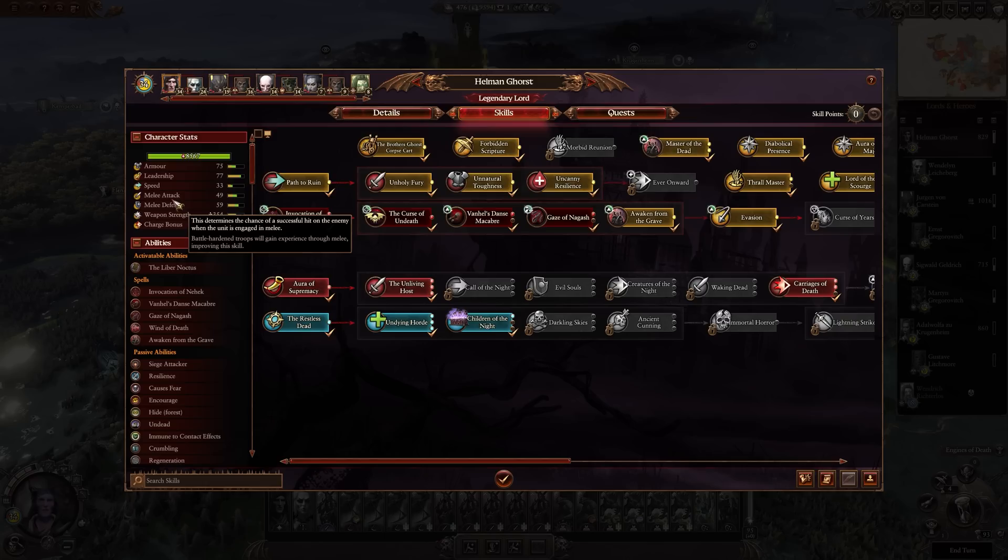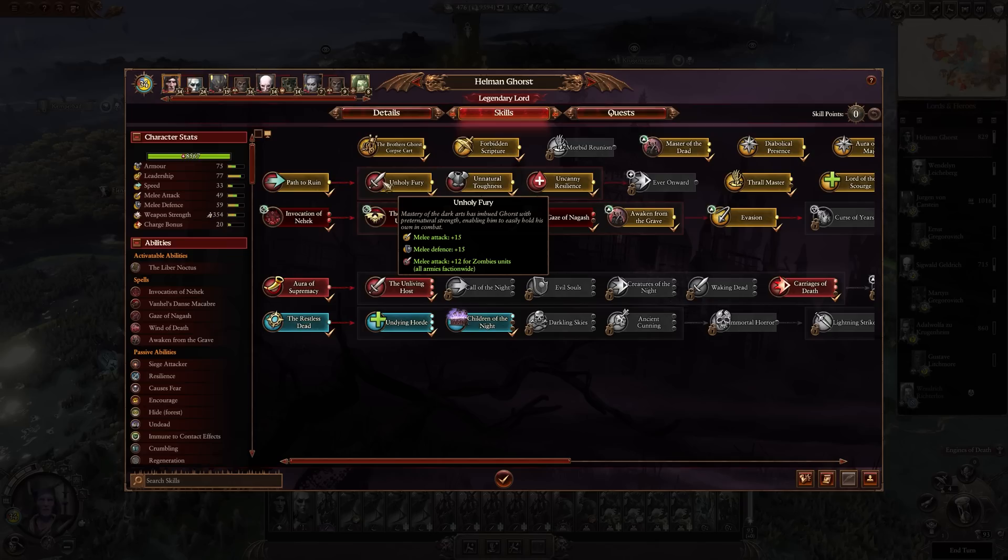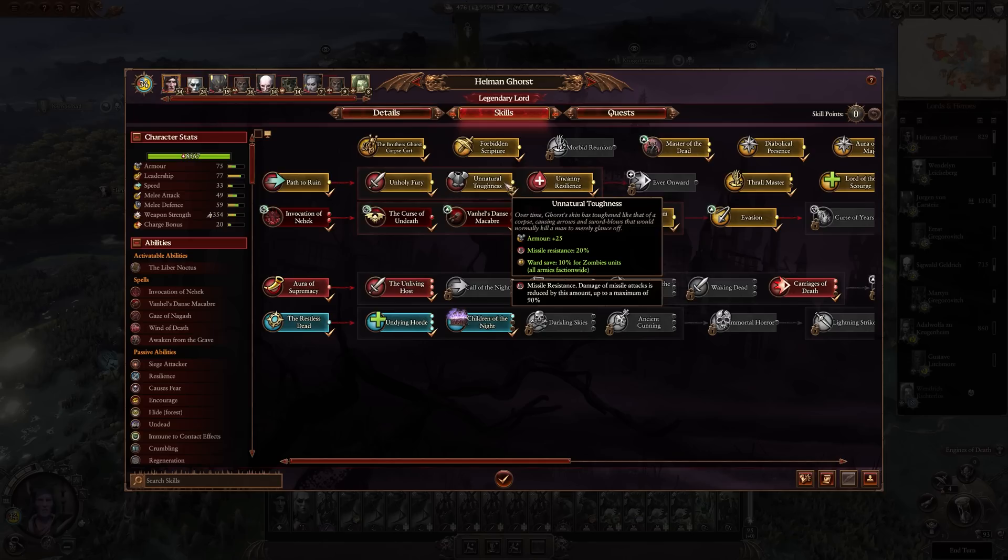Once the spells are online, our next if statement is: does your Lord have any unique lines? These are more common in legendary Lords but are worth checking for, as some generic Lords can also get them depending on what type of Lord they are. Most of the time these are worth getting as soon as possible since you can't really get these effects anywhere else, so if for nothing else they're good for some novelty and variation.